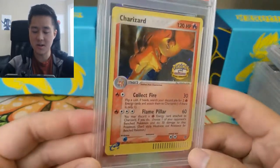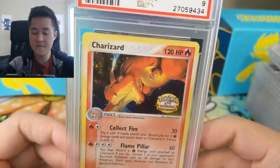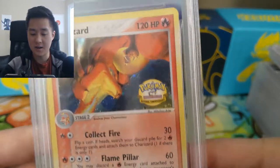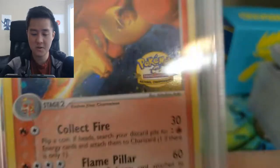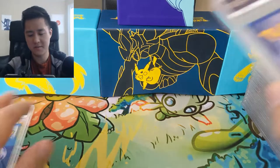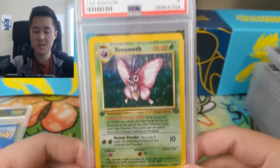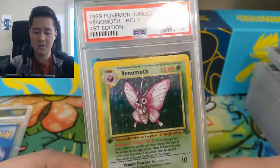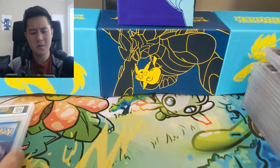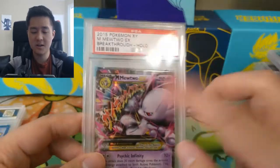Back to the PSA cards — this one's really nice, it's a Charizard PSA 9 from the National Championship Series. I believe you had to participate in the tournament to receive it, and it doesn't have a placement on it so it's not entirely clear how it was obtained, but it's a very cool card. Then we have a Venomoth first edition from Jungle at PSA 8 — I'm working on a first edition PSA 9 collection, so an 8 won't fit that project.